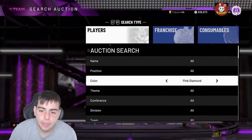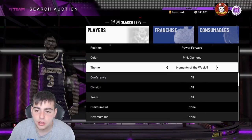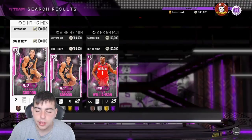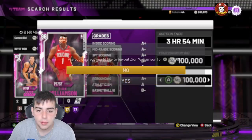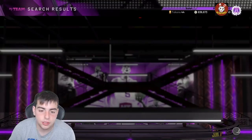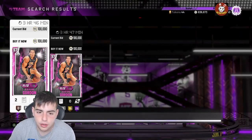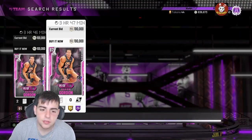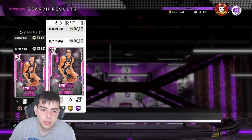Next snipe filter — one of my favorites — Moments Power Forward Pink Diamond, minimum buyout. It is insane. Pretty much anything that pops up is a chance: you could get Kawhi, Giannis, Antetokounmpo, or Zion. I just missed a Zion — it's really not a snipe filter but it's just one I love.